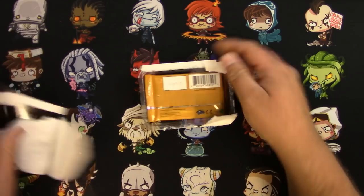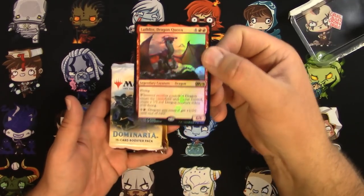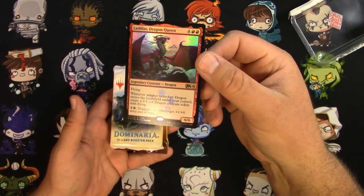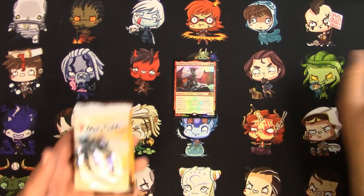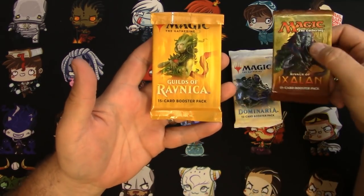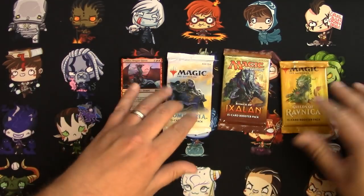Let's open it up and see what I get. I've got the Lathliss Dragon Queen from M19 as the promo — I think that was the pre-release promo. We got a pack of Dominaria, a pack of Ixalan, and a pack of Guilds of Ravnica. Definitely did not get lucky with the Apocalypse pack there.